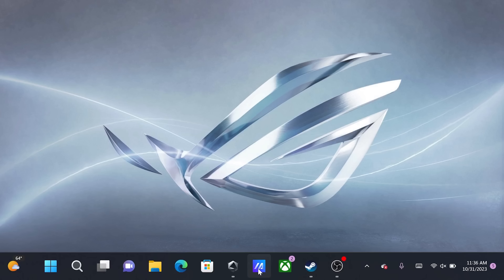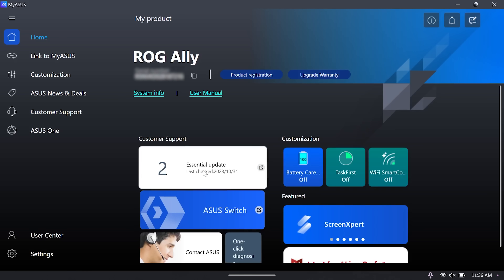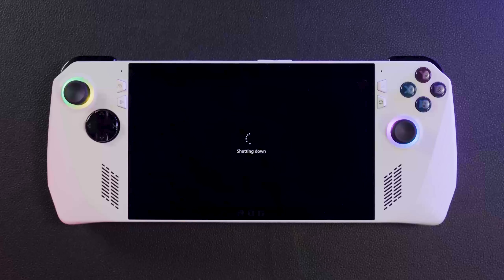Next, you'll also want to launch MyASUS — this blue icon in the taskbar — and download any essential updates you see here. It's important to update from both of these apps, as MyASUS contains updates to the graphics driver, which is the under-the-hood software that manages the graphics chip. These driver updates provide support for the latest games, as well as occasionally some performance boosts, so you don't want to start gaming until you have the latest version. Note that your Ally may restart during some of these updates — that's okay, just let it go through the process.